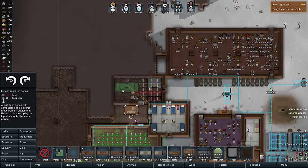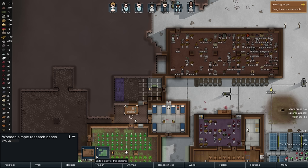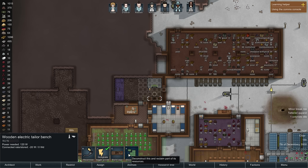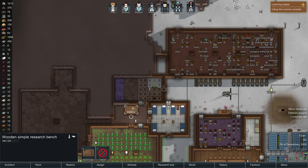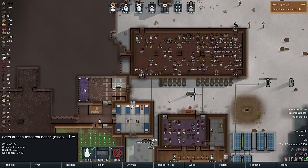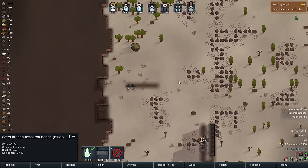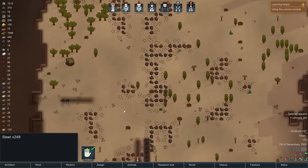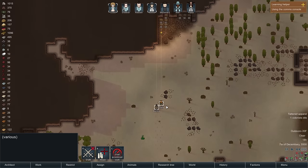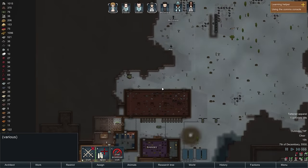Let's deconstruct the wooden research bench — this is going to be the new research room. The wooden electric tailor bench — do we have any bills in there? Yes, we actually do, so let's keep it. I'd like to have the steel high-tech research bench in here but we're going to need more steel. We have 64 steel — that is not enough. There's way more over there. Clara and Robson, you two just haul steel. Good — finally someone makes sense.